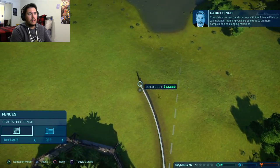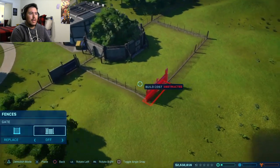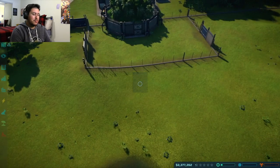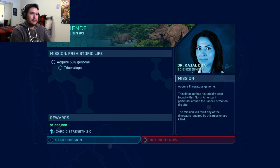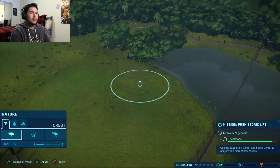Meaning you'll be able to take on more complex and challenging missions. I want to have enough space for them to move around in. There we go. And now we need a gate for herbivore and carnivore. Alright, incoming transmission. I've got an interesting opportunity for you to consider — it will allow us to work together to create life. I need 50% of the DNA. La Cinco Muertes, because Spanish is the lingo of choice around here.